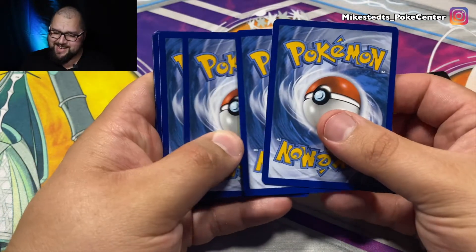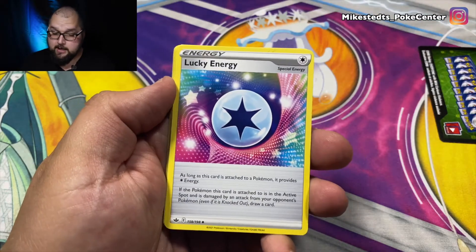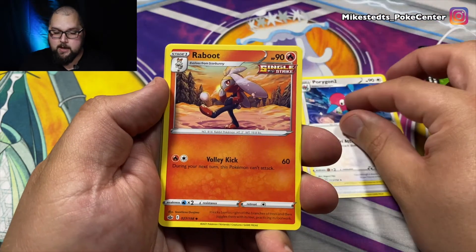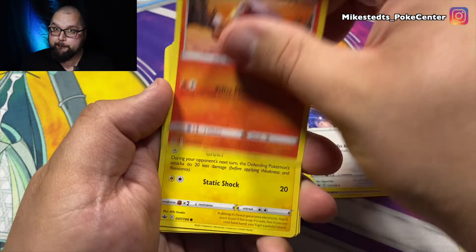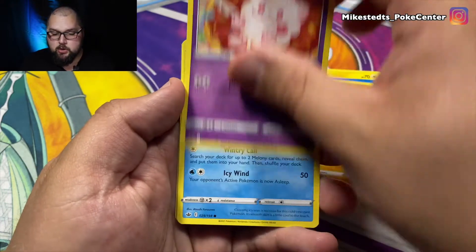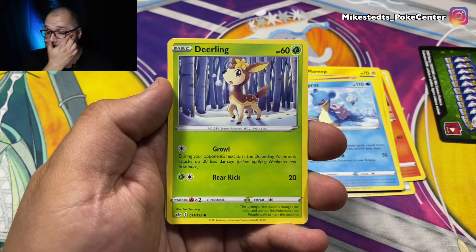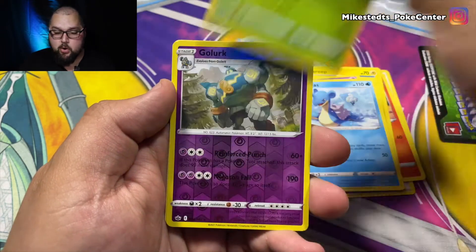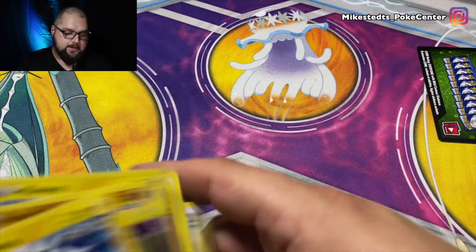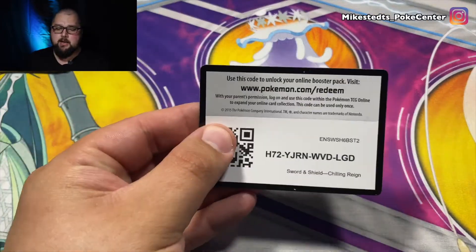We got a solid green — that doesn't really matter too much because I've pulled some straight fire from solid greens. We got a water energy, a lucky energy, Porygon Two, Rabooties kicking some rocks. Got the Merapy, Rock Rough, Swirlix, Lapras. It is hot this whole week in California. Finishing off that pack with a Zip Striker — I'll take it!